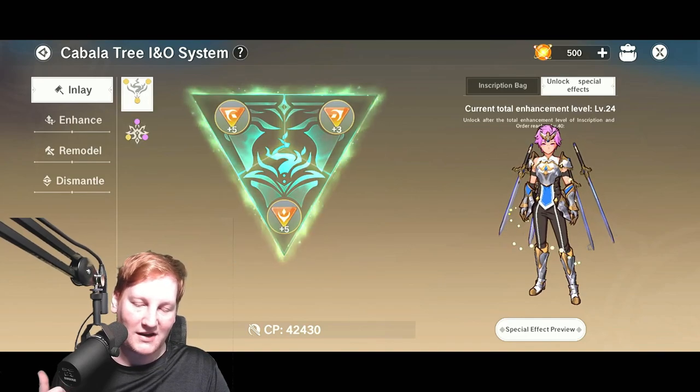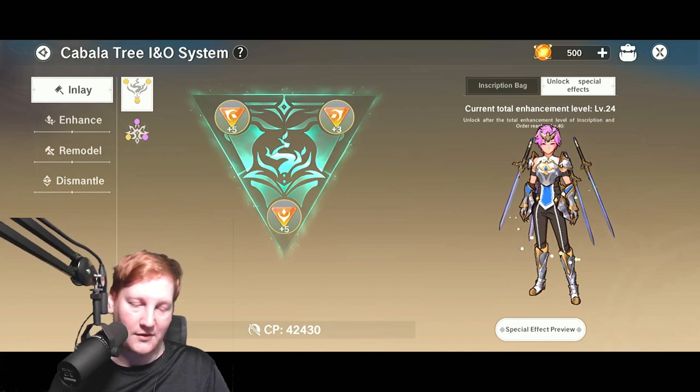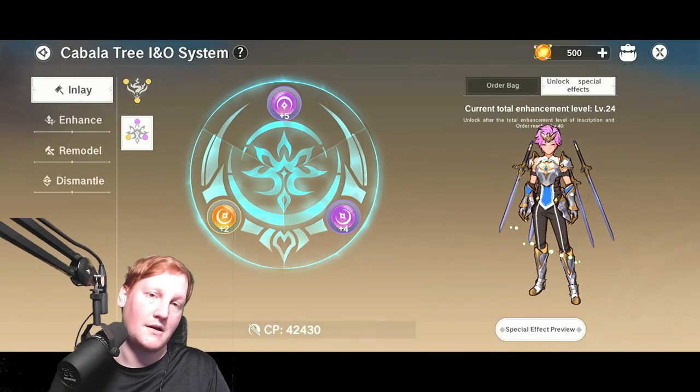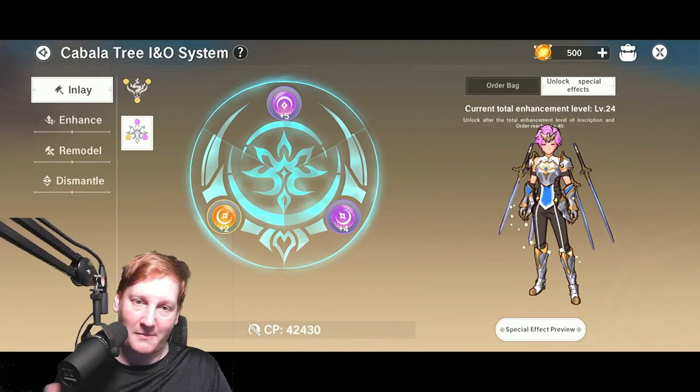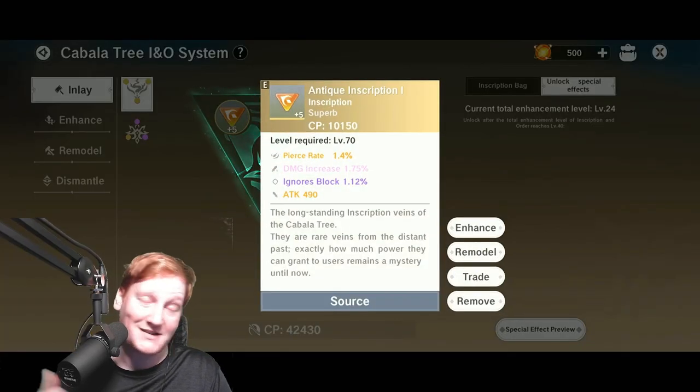What you want to be looking for on these is ideally the percentages for everything. As you'll see right here, you have protection rate, damage decrease, damage from players decrease. Those are things you're going to be looking for, as well as up here on the offense — you're going to want similar things like pierce rate, damage increase, ignore block.